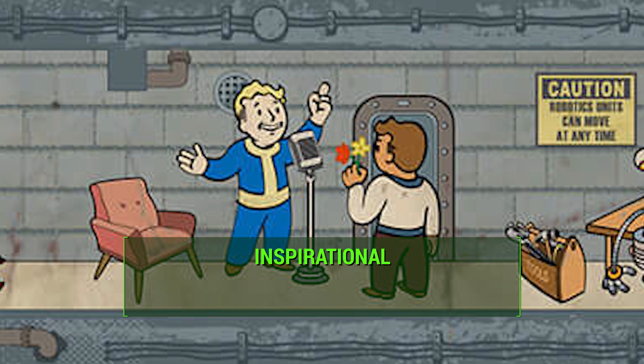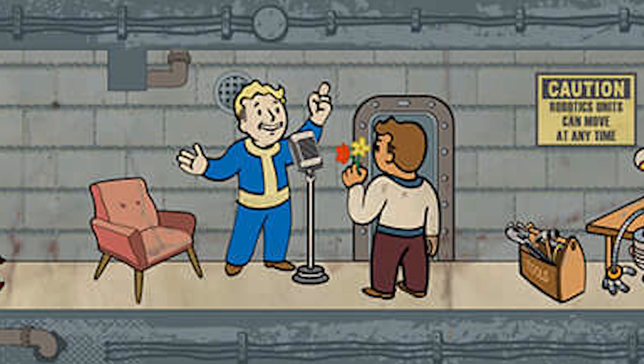The Charisma 8 requirement perk is Inspirational, and the description is, 'Because you lead by example, your companion does more damage in combat and cannot hurt you.' We have 3 ranks here. This actually tells us that companions can hurt you if you don't have this perk — for example, don't give Piper a grenade launcher without Inspirational. The ranks probably increase companion damage further, or grant specific commands you can give your companions. This is the exact opposite of Lone Wanderer at Charisma 3 — you can take both perks, but it's better to specialize in either companion play or solo play.